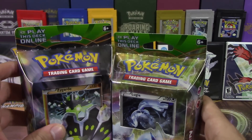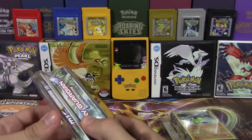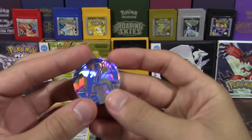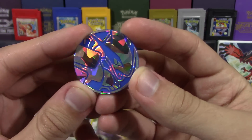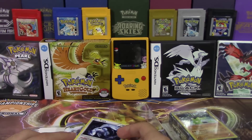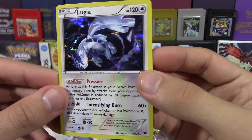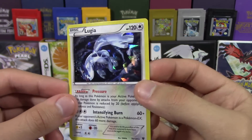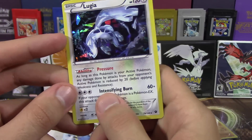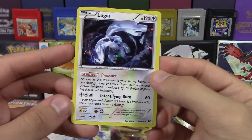Just gonna open these two up very quickly. All right, first off we're gonna take a look at all the stuff we get from the Lugia part. Here's our shatter-foil Lugia coin — which is mine, no one else can get their hands on this. And here is that shatter-foil Lugia card. What's cool about this is that Lugia actually has some competitive potential, so if you're a shiny hunter you can add this pretty little foil into your deck instead of just having to play a non-holo rare. Lugia has Safeguard, Burning Pressure, 120 HP, basic Pokemon.